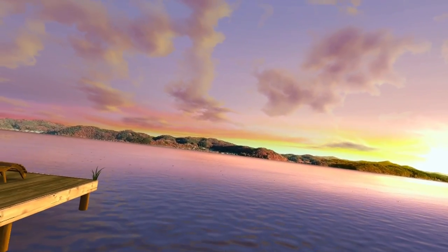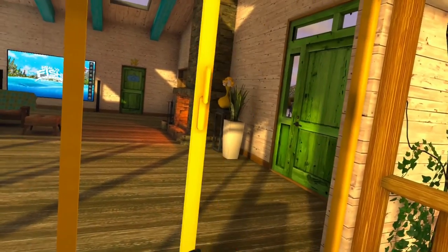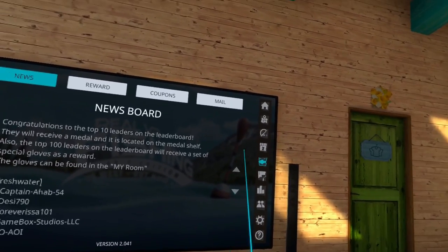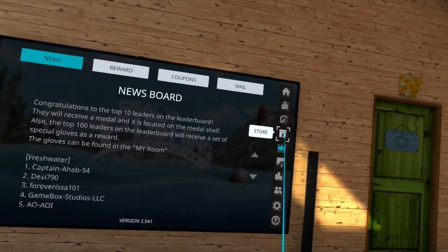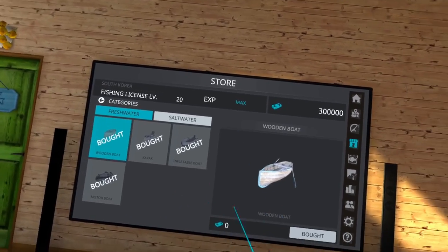So let's go in and talk about how you get the different boats. We'll go ahead and go inside here and go up to the board. There are different ways you can earn some boats and you can buy some boats. Let's look at the ones that you can buy — we'll go to the store here, and you go down here to boats, and you have your freshwater boats.